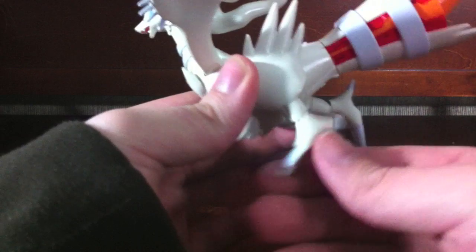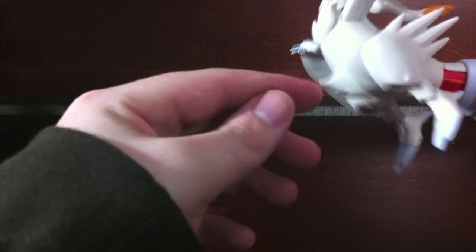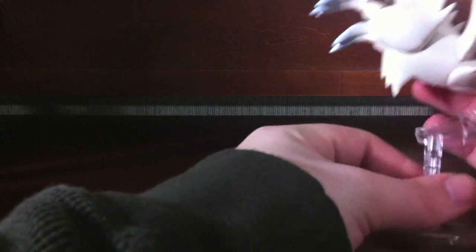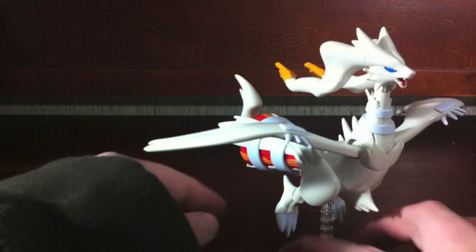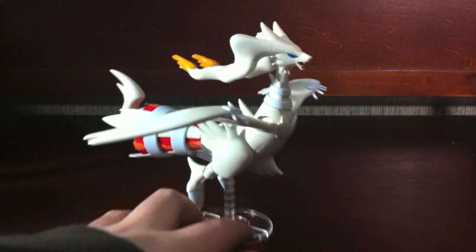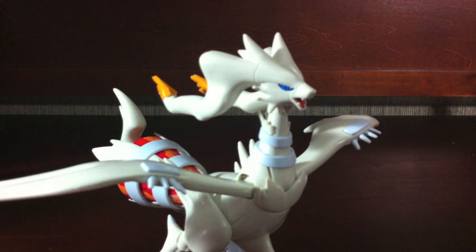Not all of the details are there but most of them are. There's lots of articulation in the legs down here, so that's always cool — he can fly and do all of his Reshiram poses. He fits really nicely on the stand if you put him the right way — he just kind of sits there like a seat and looks all cool flying. Reshiram is really cool. His eyes are stickers as well, so there are a lot of stickers.